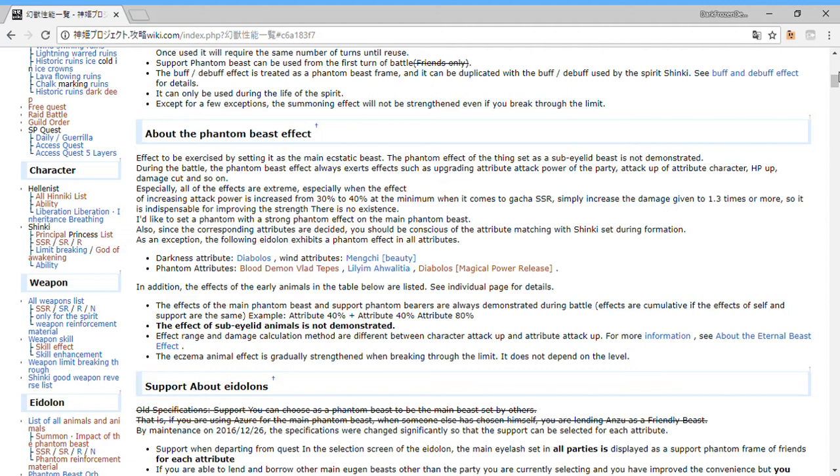Eventually we'll get an SSR version of Diabolos who is phantom element, and Vlad Tepes who is also phantom element, and a Loom that's phantom. The problem is we don't have much use for phantom element right now because it splits your team's elemental setup and really hampers your damage. Unless they make phantom weapons that boost every single element on the DMM side, you're better off focusing on one element per team. Phantoms are pretty much out, and that's another reason why Looms are out as a main setup.